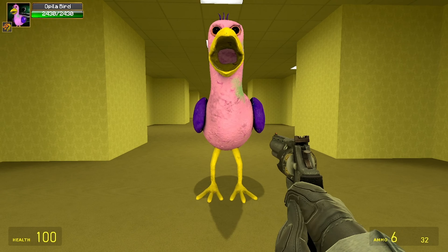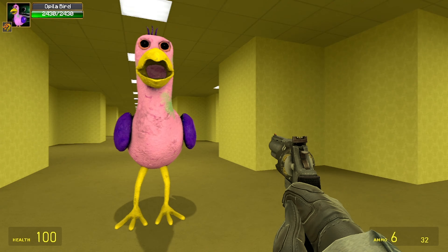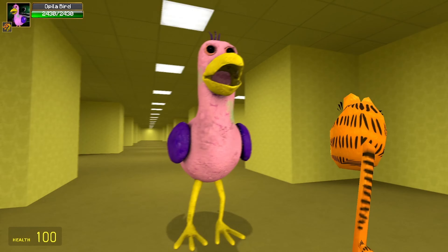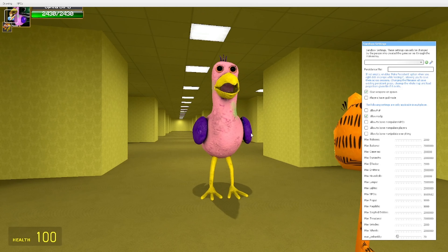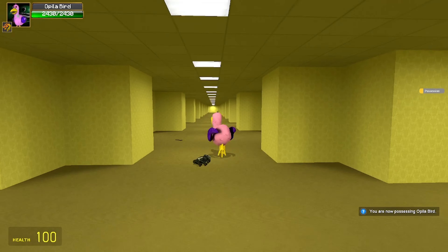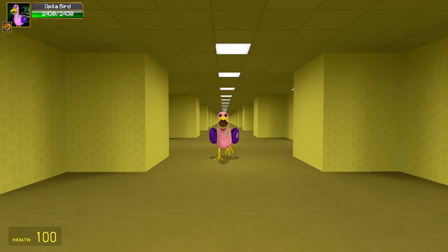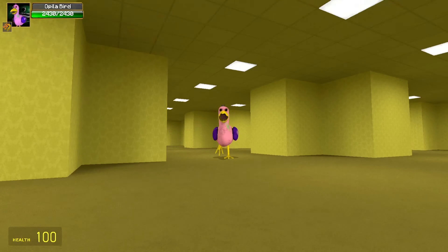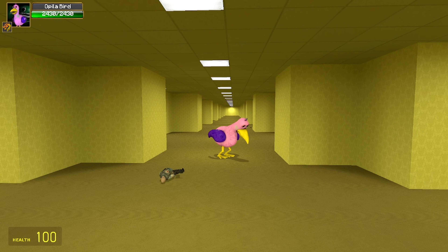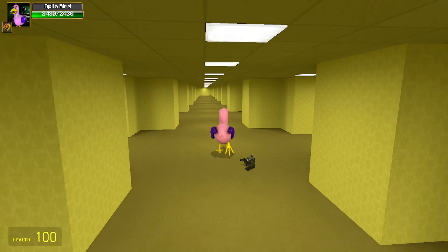Now we have the good old Opila Bird. I'm surprised she doesn't have any skins, because in Garden BanBan 3 she has a tartar bird — the blue version of her. I'm surprised she doesn't have any body groups or skins. Here's her walking — her walk is very fast for some reason, and very just weird.